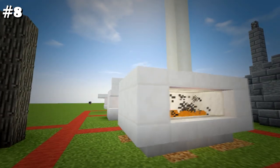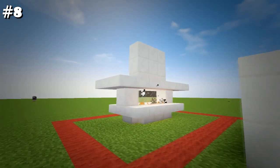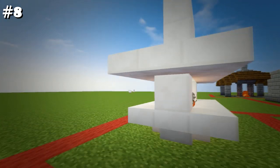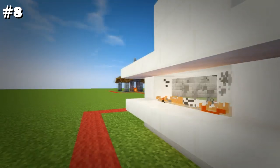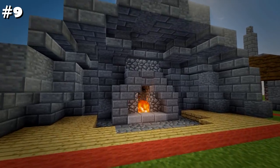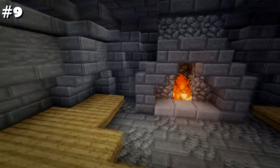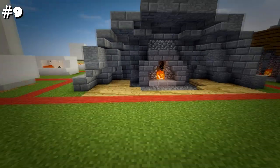Number eight is my modern option using quartz, for those of you building modern houses. The first two are designed to be set against a wall while the last is to be set in the middle of a room so it can be viewed from all sides. Number nine is an over-the-top fireplace where the room itself is planned around it. I recommend using this in a pub, in the back of a large room of a castle, or a large manor.